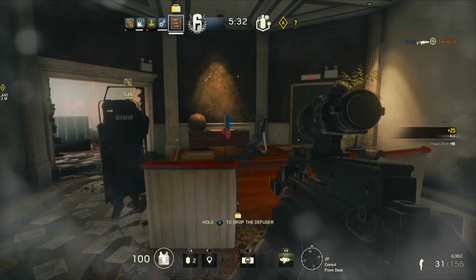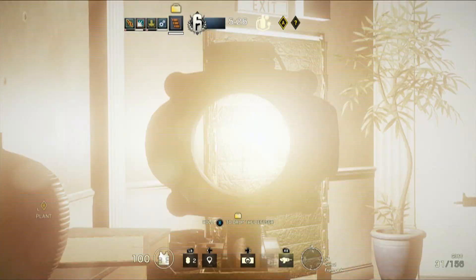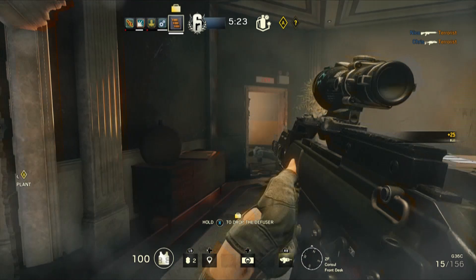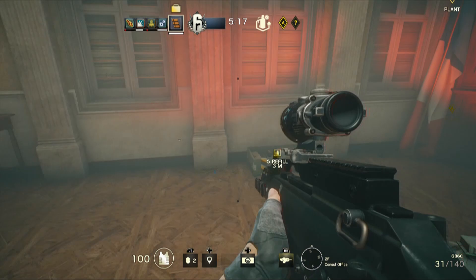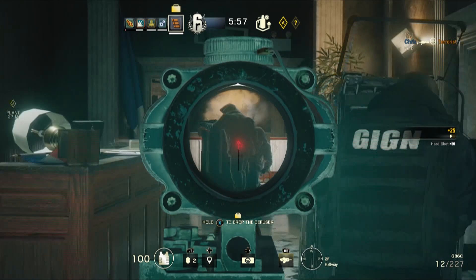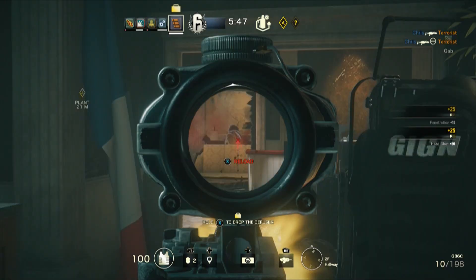Riot shields aren't generally considered the height of technology — it's essentially a large piece of metal that you hide behind with a small window you can look out of so you don't bump into walls. Posed with the same problem that sanitary towel designers faced in the 1990s, Ubisoft has come up with the same answer: add some wings. Montagne, which is French for mountain, has an extendable riot shield with extra panels that pop out. This offers increased coverage of your soft bits and also allows your team to stack up behind you and benefit from the shield too.